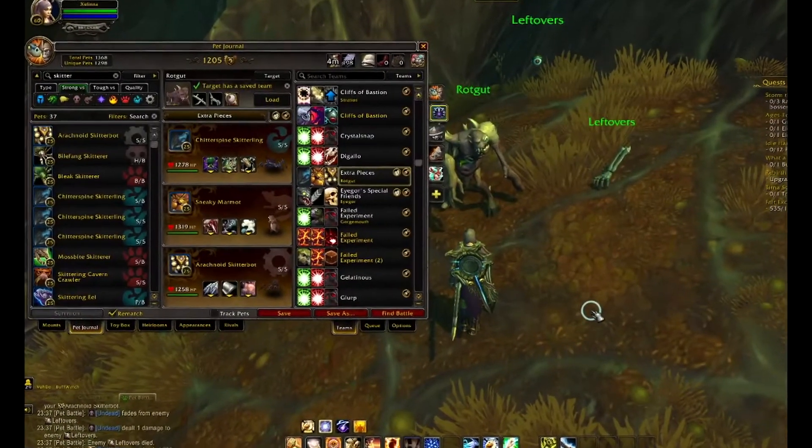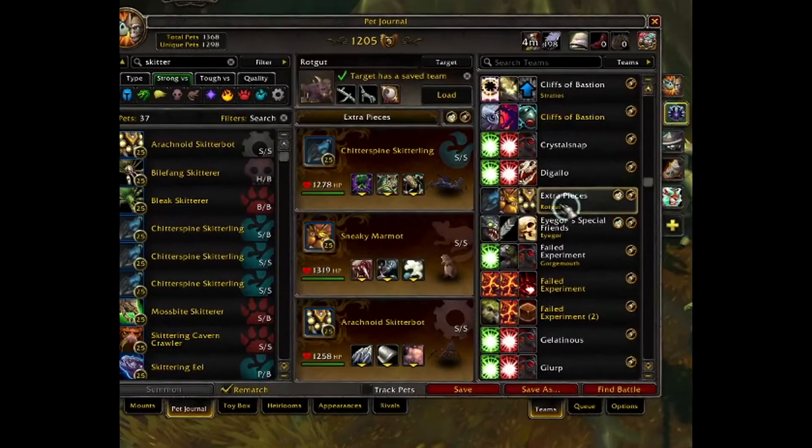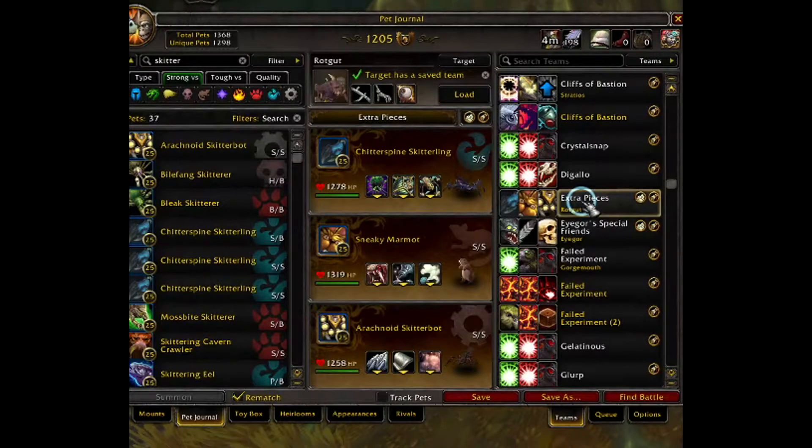My team for you today consists of an S/S or Speed-breed Chitterspine Skitterling, an S/S or Speed-breed Sneaky Marmot, and the Arachnoid Skitterbot.